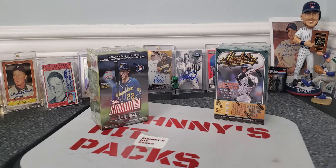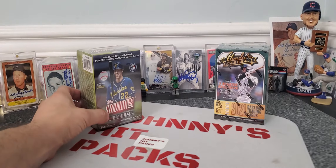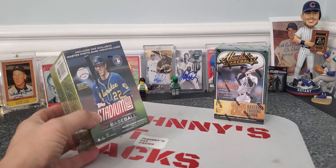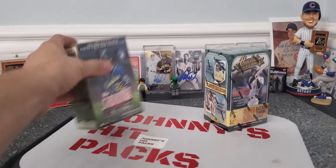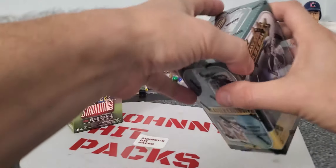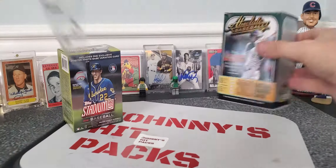Got a matchup today that we haven't done before. We got a 2021 Stadium Club blaster box against a 2021 Absolute Baseball. How we do it is I open both boxes, I pick three to five cards, very subjectively. Position one is the Stadium Club and position two is going to be the Absolute Baseball.